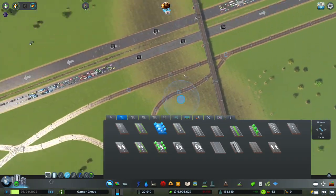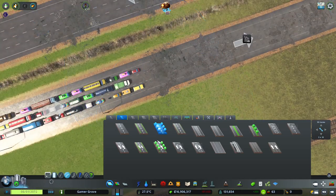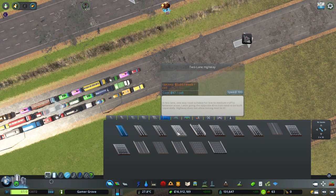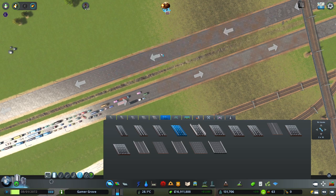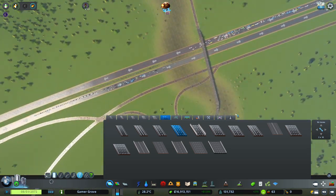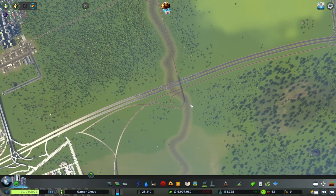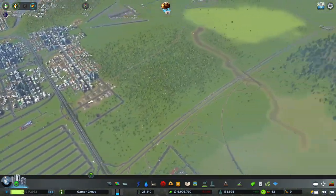We need to repair the road here. What exactly is it? It's a three-lane highway. Is everybody moving again? Cool. We have officially recovered from the crazy tornado.